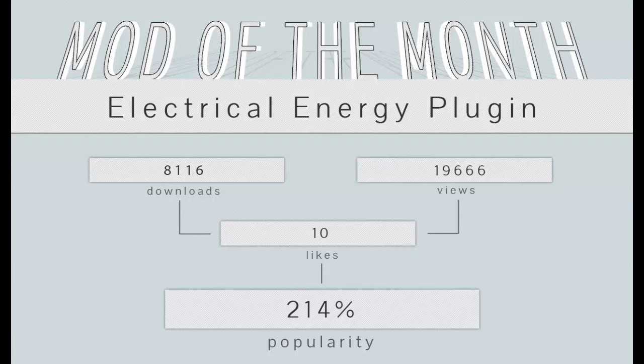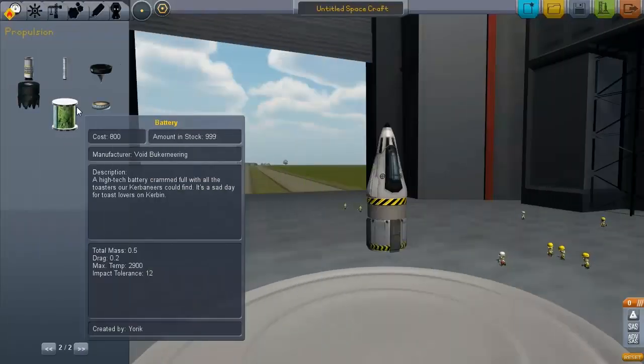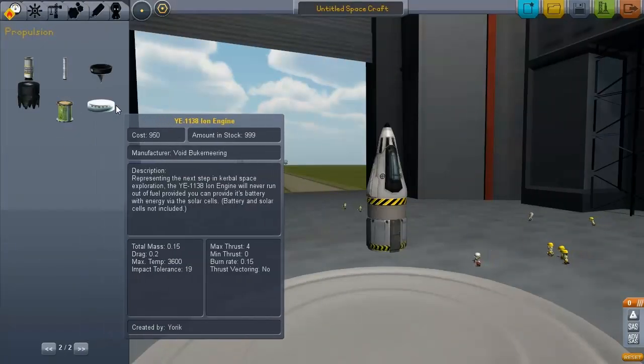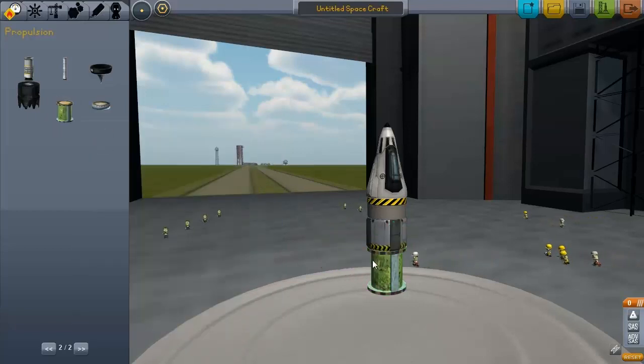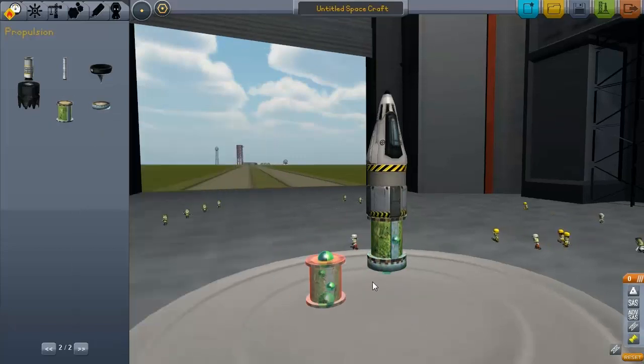The winners are picked based on popularity, and there's a special algorithm that calculates that to make sure everybody gets a fair chance. So basically, what does the Electrical Energy plugin do? Well, it's actually really cool. Basically, the mod offers the following new parts: